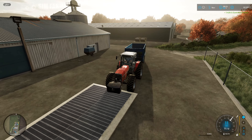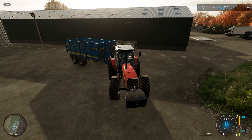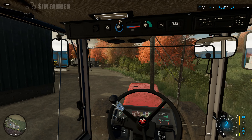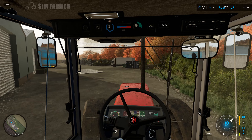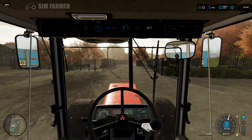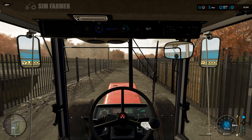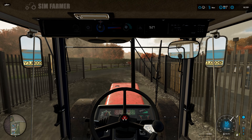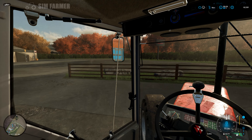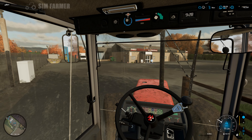The trailer we're going to get is the Joskin, which is one of the modded ones available on the mod hub — it takes seven cows, which is one more than the base game animal transport trailer and one more than the other Joskin trailer on the mod hub. We're going for this one rather than the double-axle option, which I thought we'd be able to swing around — it's a bit tight.